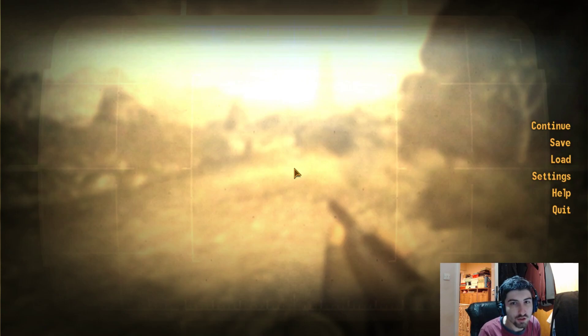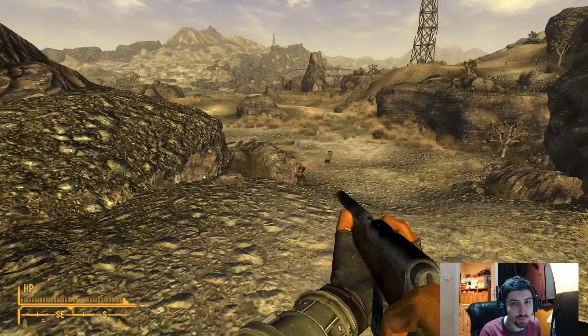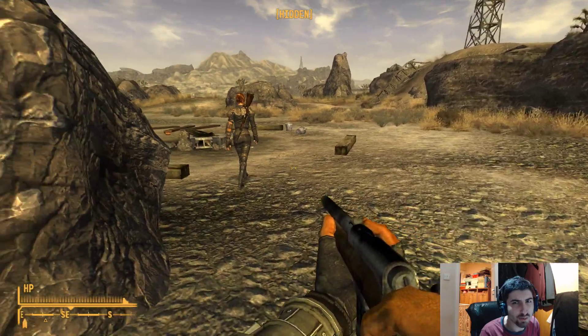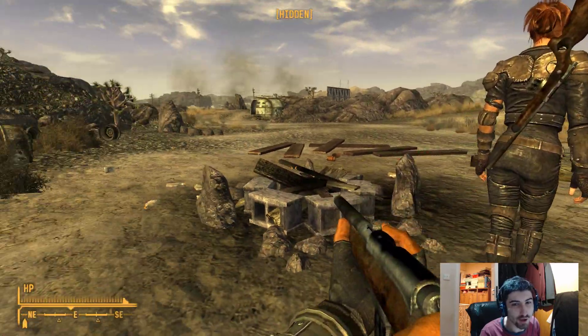Hello guys, it's Snowflake here and welcome to episode 3 of Fallout New Vegas. Last time we unfortunately let this poor woman's dog die. I can't remember her name - the dog was called Cheyenne I believe. Her name was like something happy - Sunny Smiles, there you go.